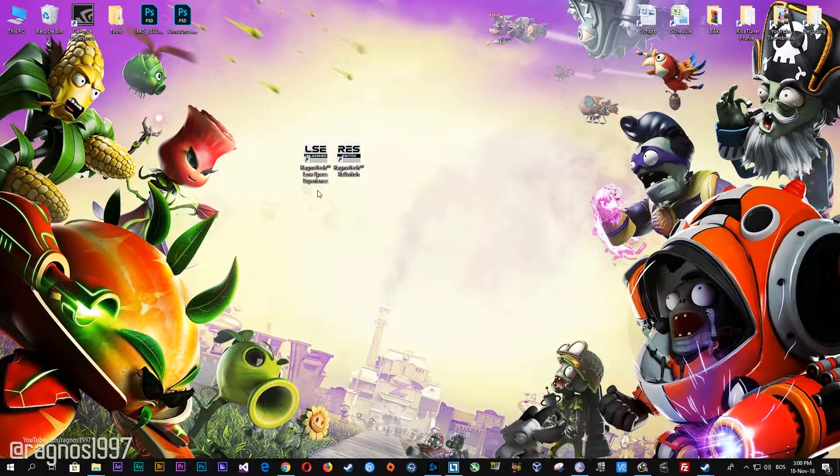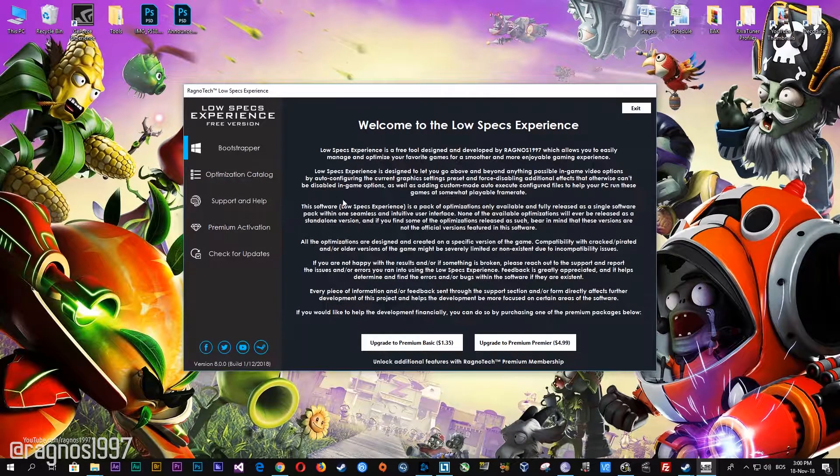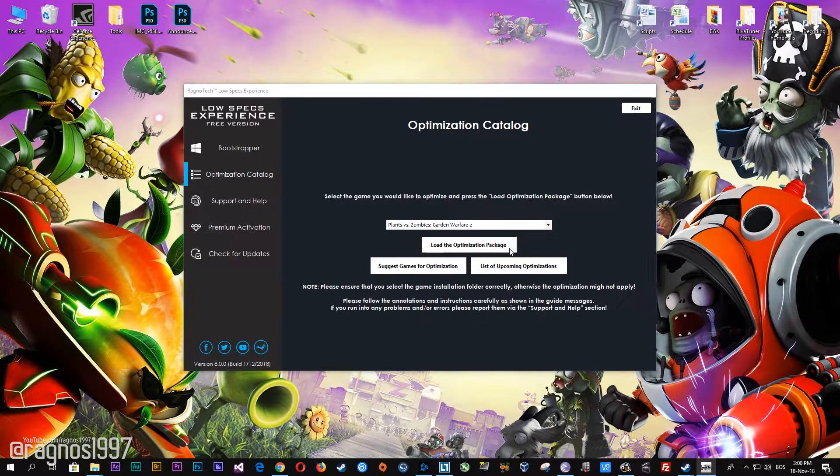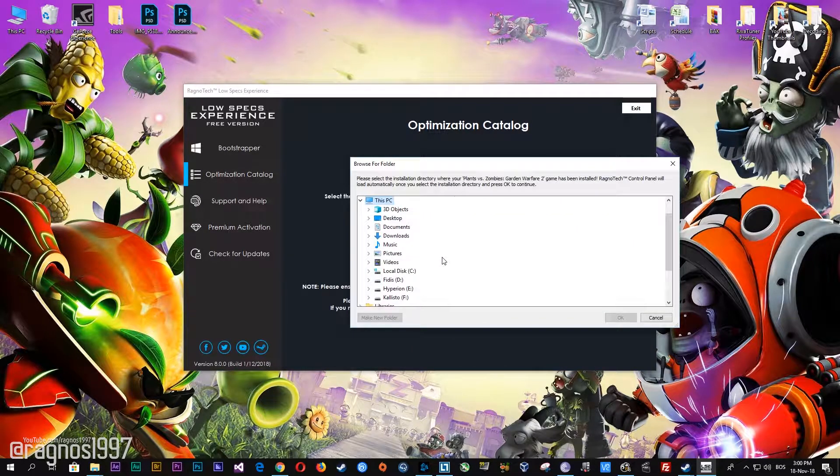Low Specs Experience is a free tool that I developed that will allow you to go above and beyond anything possible in the in-game video options. After you download it, simply install it and you will get these shortcuts on your desktop. Now start it and then go to the Optimization Catalog section. Once you find yourself on this page, simply select Garden Warfare or Garden Warfare 2 depending on the game you own from the drop-down menu, and then press Load the Optimization Package.